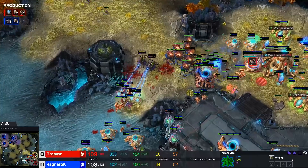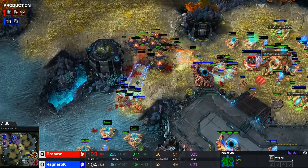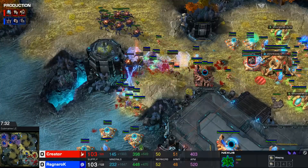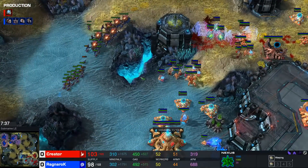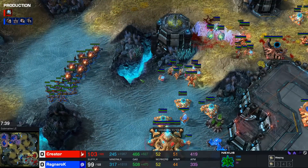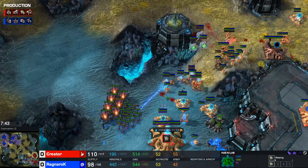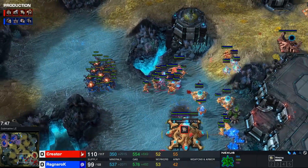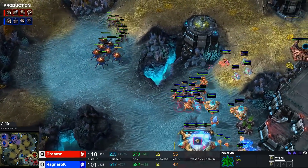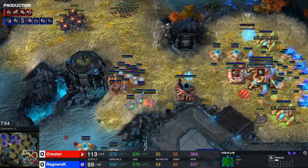A Pylon does get caught here and depowers the gateway. One Immortal will fall — pick it up with the Prism. All the Queens are down at this point as well. This is actually going to get pushed back beautifully here by Creator. I didn't think it was going to be such a clean hold. I guess he's not completely out of the woods yet, but he's up about 10 supply right now — equal in workers. This is absolutely fantastic.